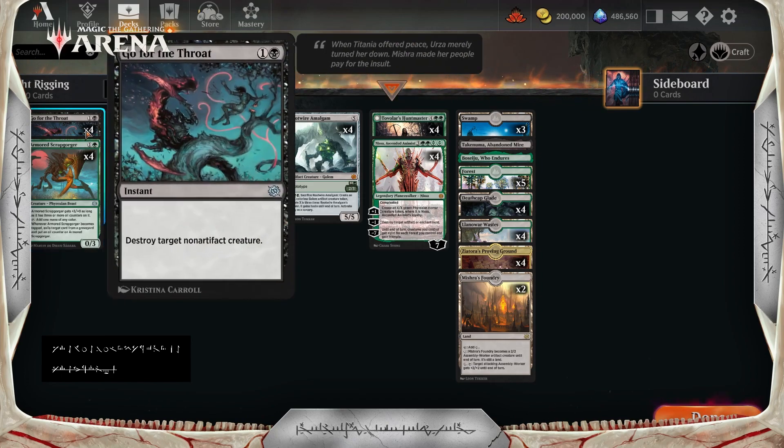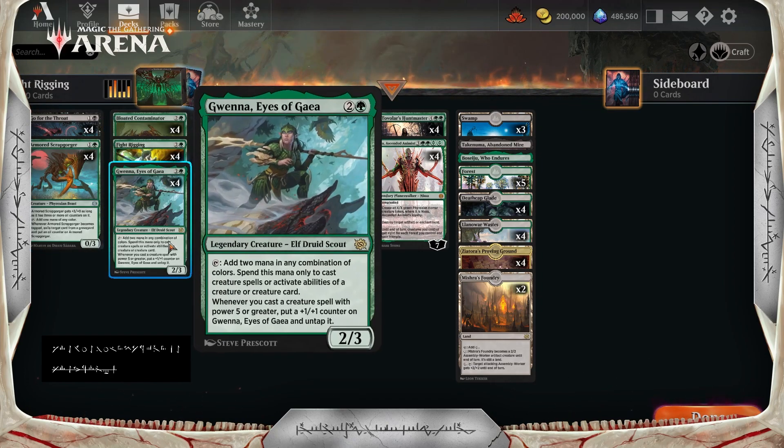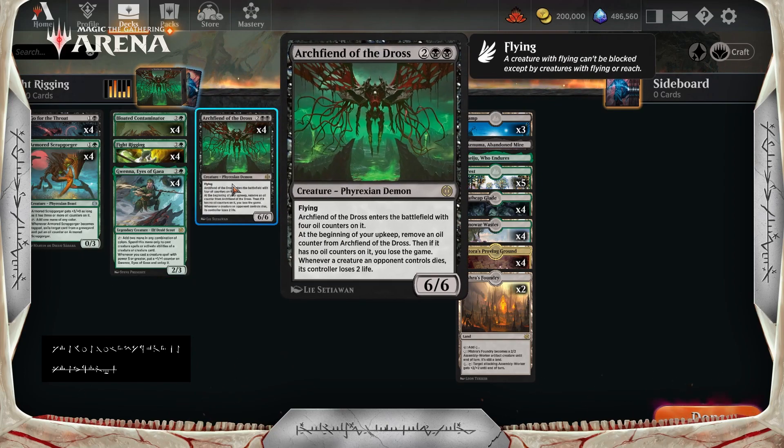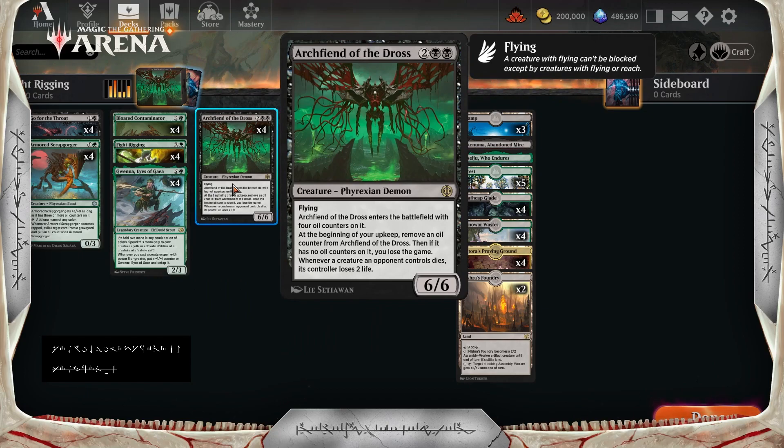We've also got Gwena, Eyes of Gaea — a 2/3 for 3 that adds 2 mana of any combination of colors, spent only to cast creature spells or activate abilities of creature cards. Whenever you cast a creature spell with 5 power or greater, put a +1/+1 counter on Gwena and untap it. Archfiend of Dross goes great with Gwena — I've had one game where I played out 2 Archfiends of Dross on turn 4, then played a third on turn 5. Ridiculously good with multiple Archfiends.